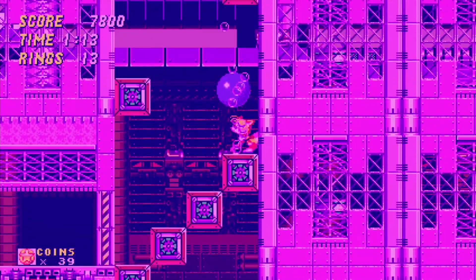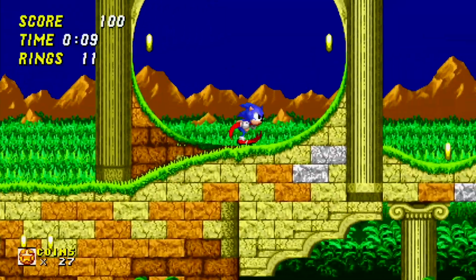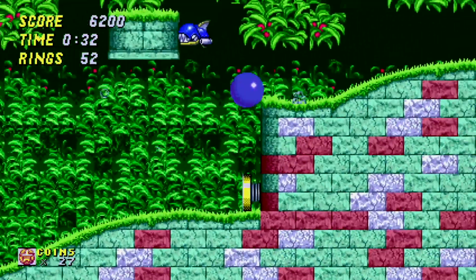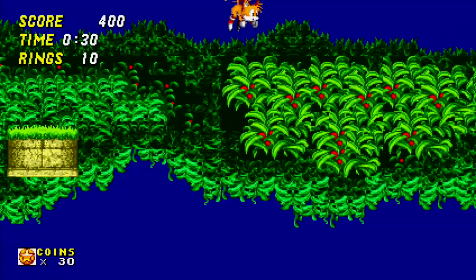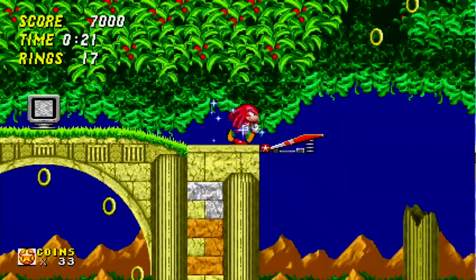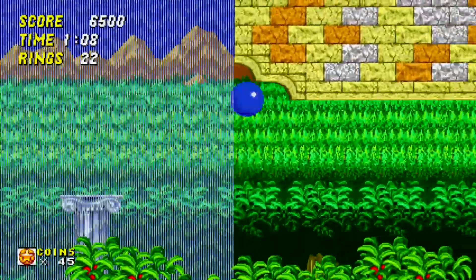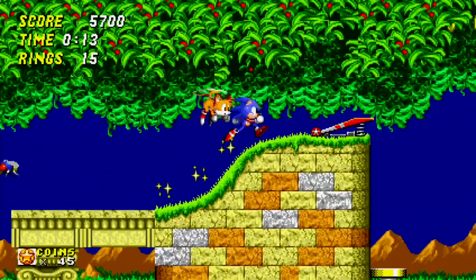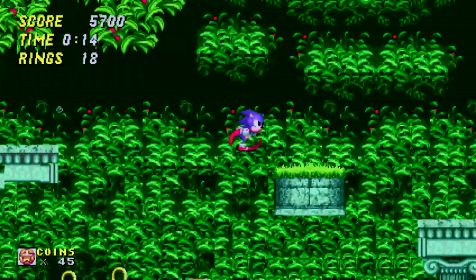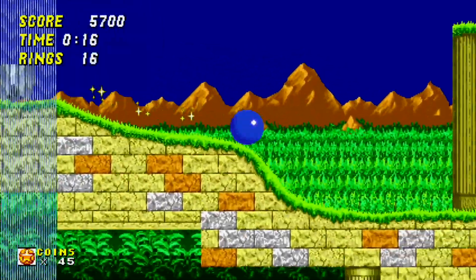Compared to the iconic purple death liquid of Chemical Plant and the accursed BP oil spill aftermath of Oil Ocean, Aquatic Ruin offers a pure, relaxing water level experience, and is arguably the only true water level in Sonic 2. Both acts are like some sort of delicious cake — intricately layered and running to the same end point. This is one of the first times in the game, perhaps the series, of a level showcasing such an interconnected layout of routes, where everything is open and free to access at any point, encouraging exploration and getting lost in this gorgeous environment.